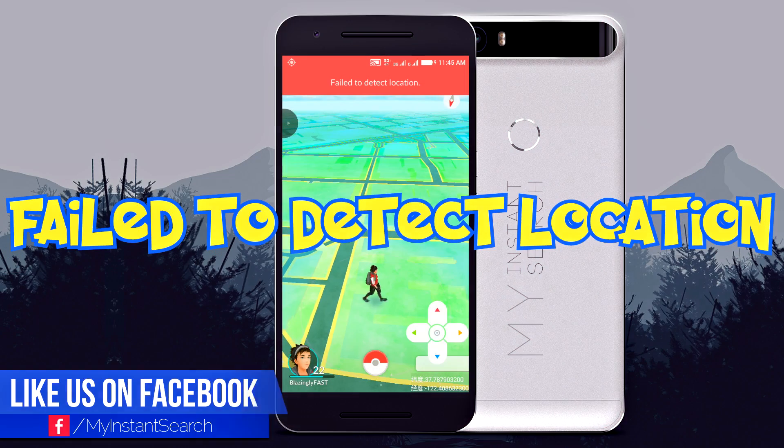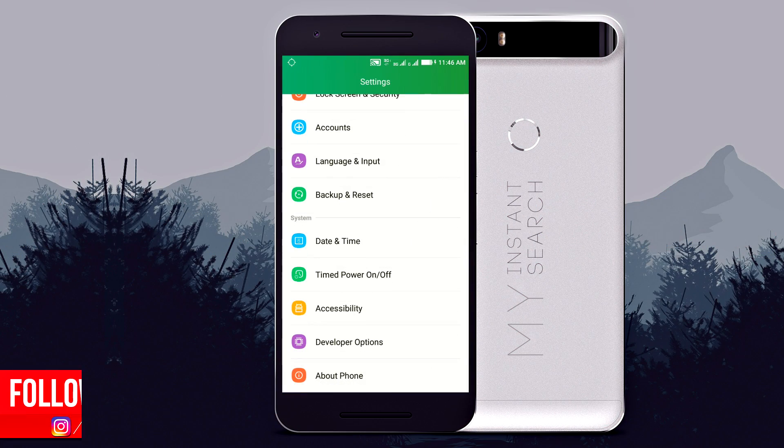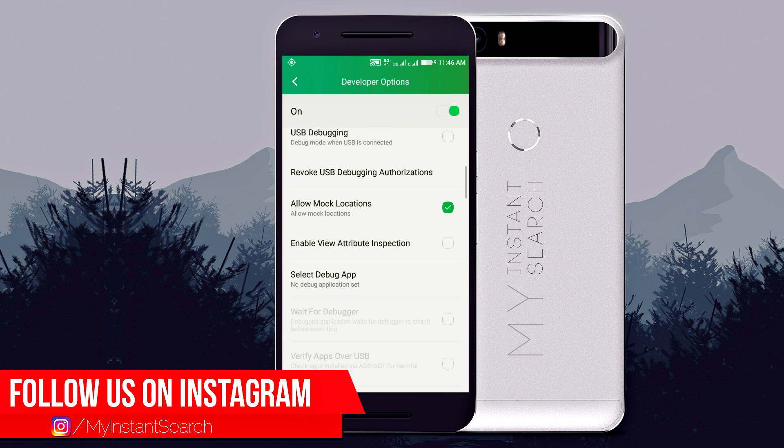To fix the fail to detect location error, open Android settings, then go to Developer Options and turn mock locations off.